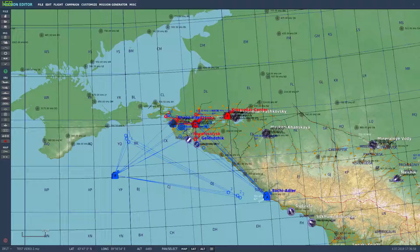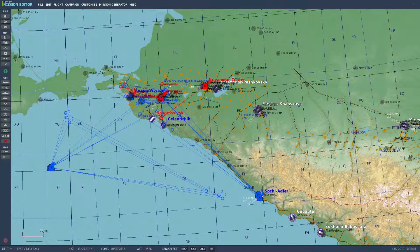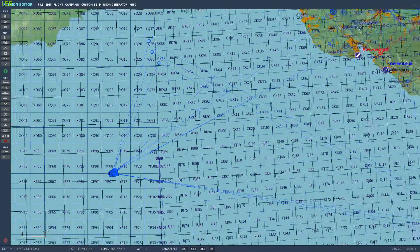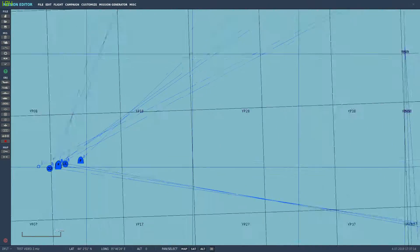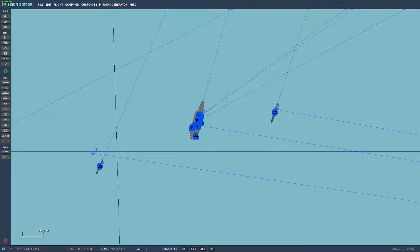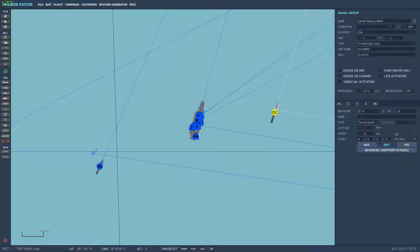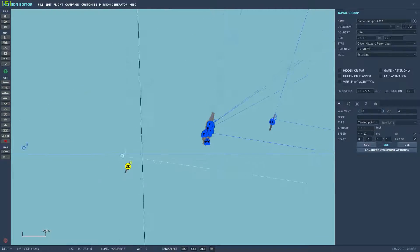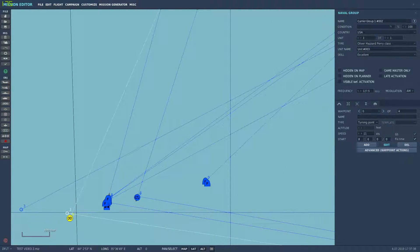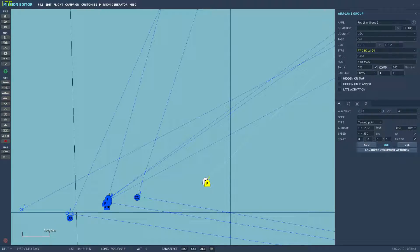Welcome back to the channel. Things are getting a little more interesting with the mission at this point. We have a carrier group out here, and since the last video I've added a few other bits. Now we've got a Ticonderoga class and an Oliver Hazard Perry class vessel, and I've given them the same waypoints as the carrier.